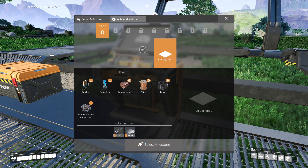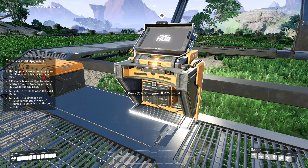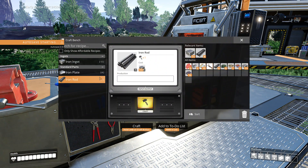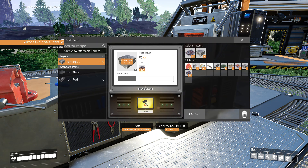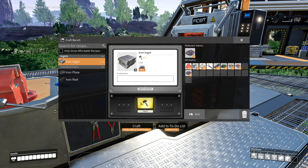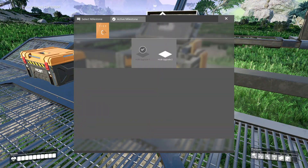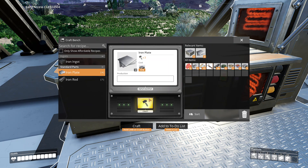We need about sixteen iron rods and eight iron plates - so sixteen of these. I don't think we can get enough, let's craft up all these. We just need five more: one, two, three, four, five - cool, got twenty. Now we need iron plates - I think it was about ten. Looks like we can only get four, so we'll have to go get more iron from the portable miner.